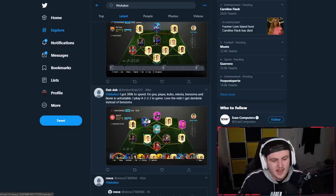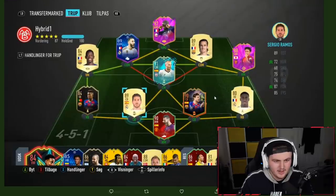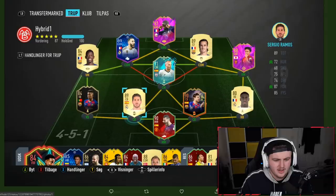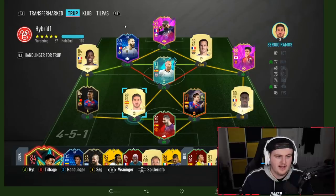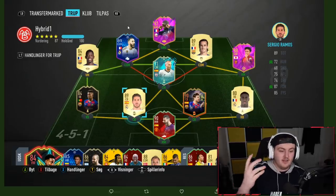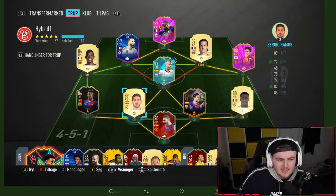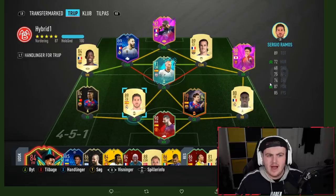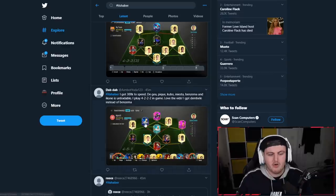Next from Aimbot Yodo: 'I've got 300k to spend — Hiero, Kubo, Estep Benzema and Ikone are untradeable. I play 4-3-2 in game. I got Dembele instead of Benzema.' Wait — I'm confused. I'm going to guess you've gone with Future Stars Dembele. But this team confuses me — you say you play four triple two with two CDMs but there are no CDMs in this entire team. I don't want to comment on it because I genuinely don't understand the team.